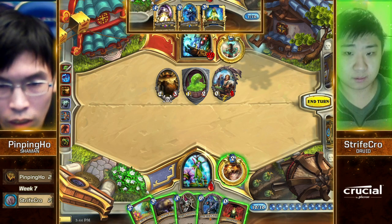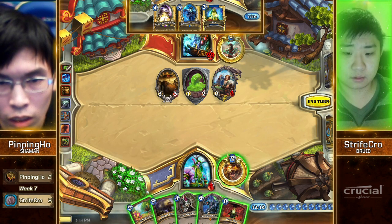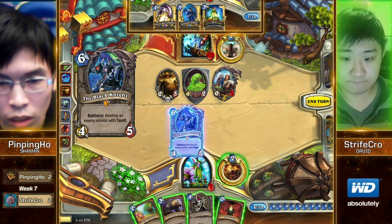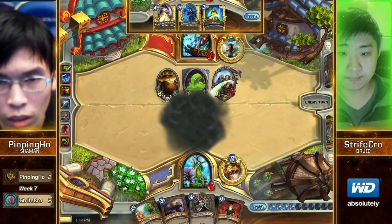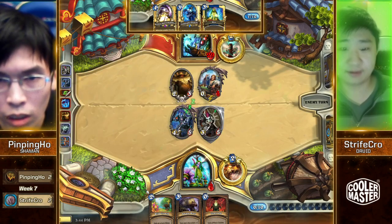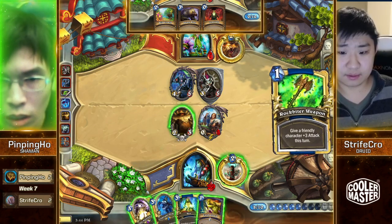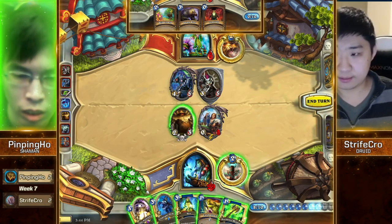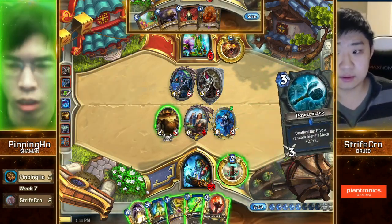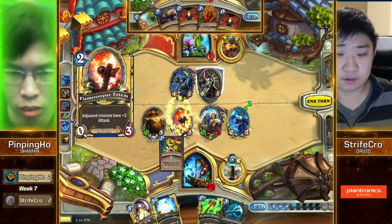Strifecrow has 12 mana available. That gives him Black Knight plus the Sen'jin play. If he's willing to throw away this Innervate, he can cycle Wild Growth first. But I think we're just going to see the Sen'jin, saving the Innervate. Strifecrow agrees. He's still got... Wow — that's a good Pagle! Two mana — it's a free Mana Tide Totem. Oracle and Oracle could be lethal! Just draws another Rockbiter! He's done it! And Pingping Ho is going to the semi-finals, off of Nat Pagle!